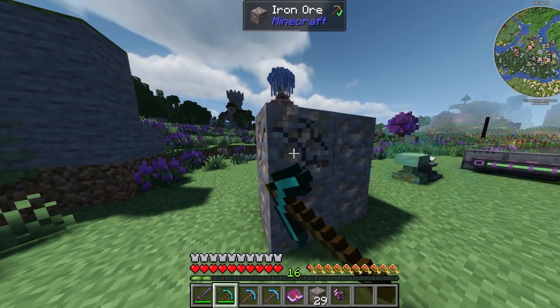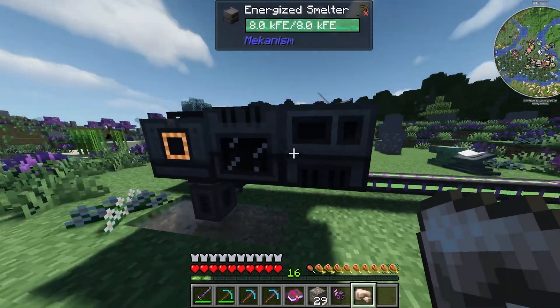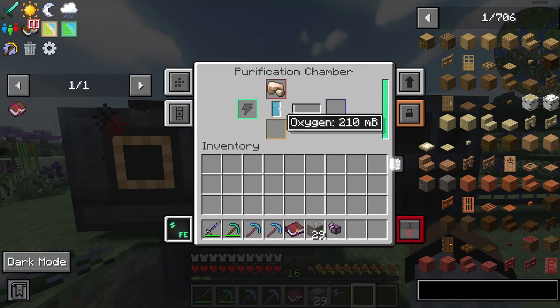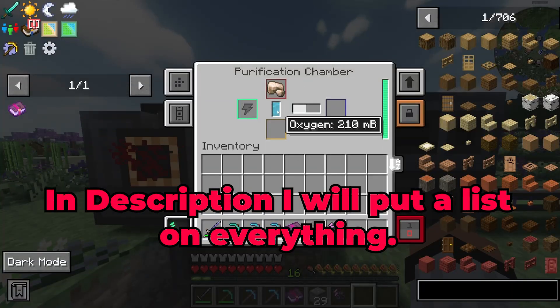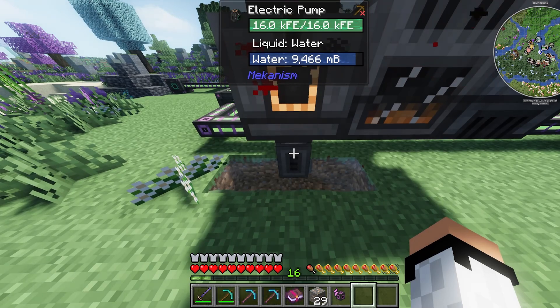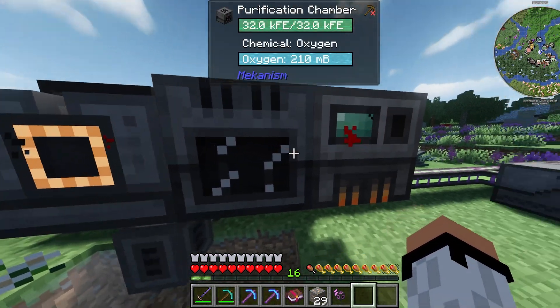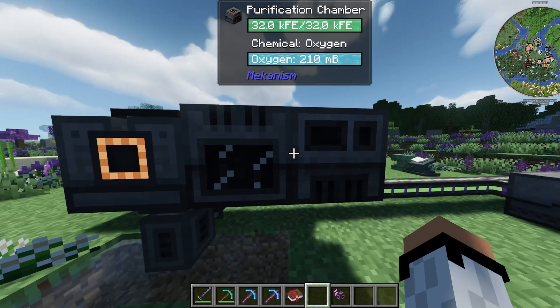If you take one iron ore — one raw iron — what we need to do to multiply it is go to the purification chamber and put it in. This will basically double it. The purification chamber requires oxygen to work, and you can get oxygen from the electrolytic separator and the electric pump. I'll show you how to set this up in a moment.